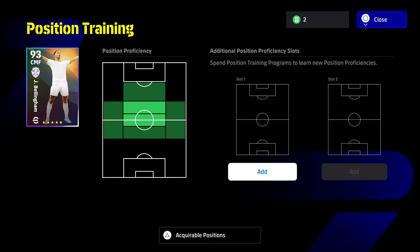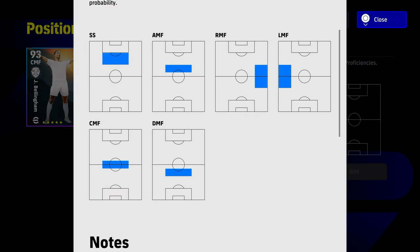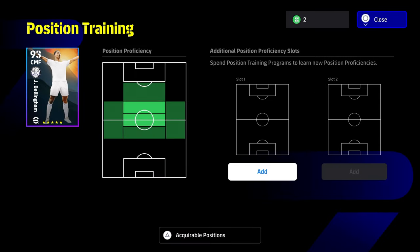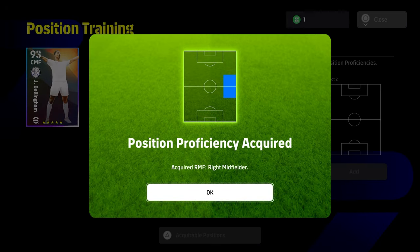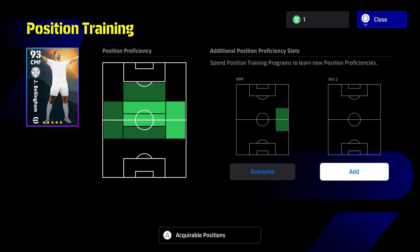Bellingham is a really good example — still one of the best cards in the game. This Bellingham from way back is a beastly card. Look at all his acquirable positions from SS to DMF and everything in midfield. He can't play as a winger, CB, or fullback but everything else he can. We spin one here and get right midfielder, so that half proficiency now becomes max proficiency — we got lucky going from faded green straight to bright green.